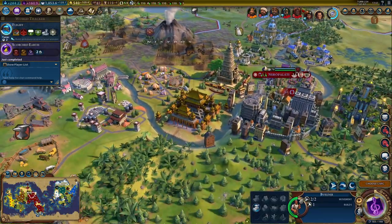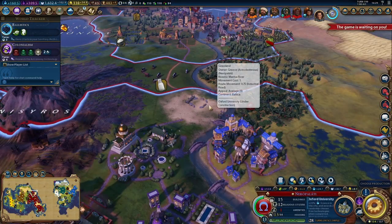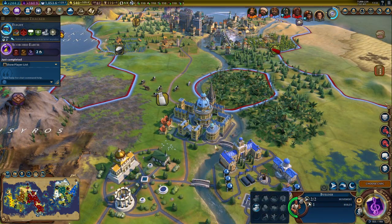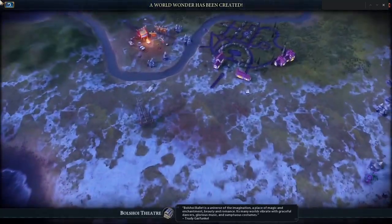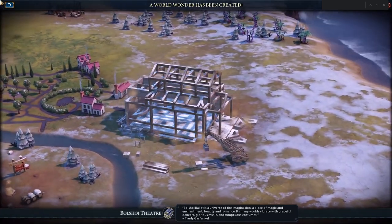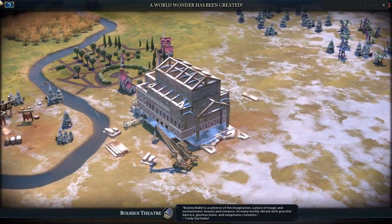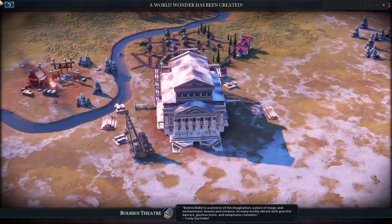The city appearance changes with the technology too, from huts and shacks all the way up to skyscrapers. The wonders look beautiful, and their build progress is shown in real time, growing from simple foundations to amazing works of architecture. You even get a time lapse when it finishes building, along with a quote read out by the fabulous Sean Bean.